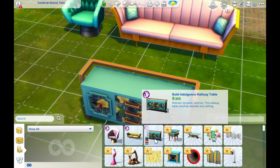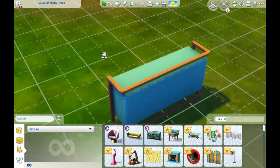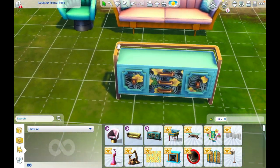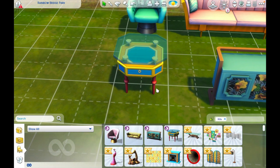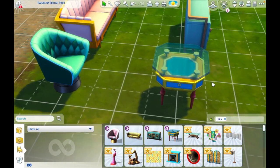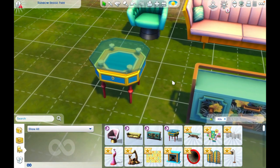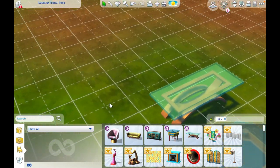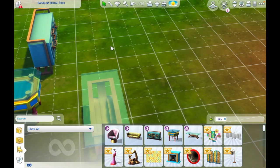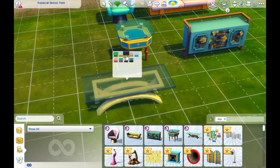What is this — a desk or a dresser? 'Bold indulgence hallway table.' This looks very oriental inspired, I like it. And this — it looks like something we just got in another pack. Was it Paranormal? I'm going through all the packs now because I'm building a brand new house and seeing furniture I haven't seen in forever. I'm trying to go a different way with this new house, build outside my comfort zone. I'm not the best builder but so far I think it's coming along decent.